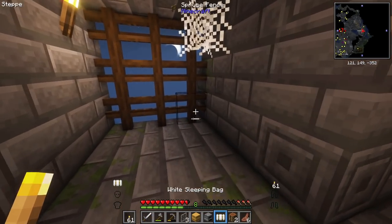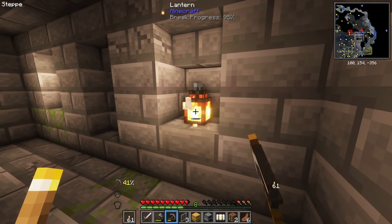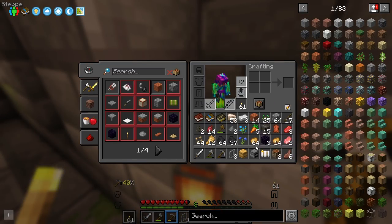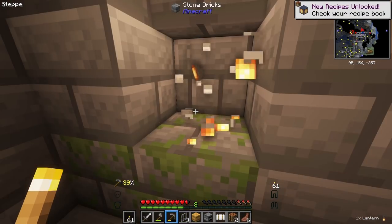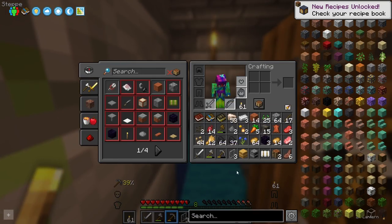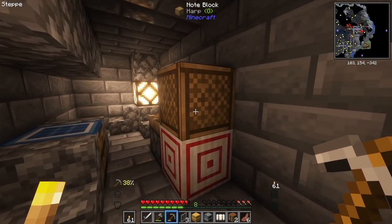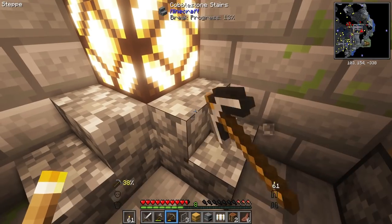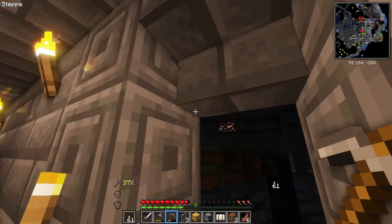I should probably sleep actually — it's nighttime outside anyway. I have a handy little sleeping bag. I'm going to steal a lot of these lanterns. I'm just going to get rid of this orchid for now. These lanterns are going to use up a lot of iron — granted, we did get a lot of iron. We have 53 raw iron right now. There's a little redstone area back here — wait, what's back here? Just regular redstone. Oh my god, it's just a huge cave.